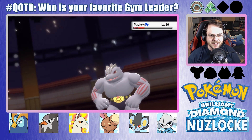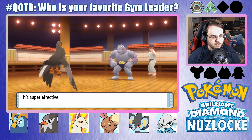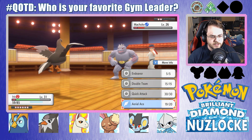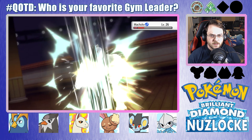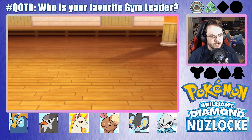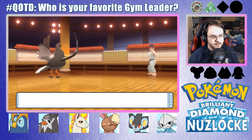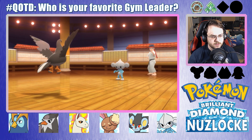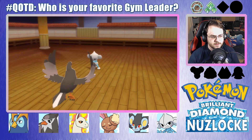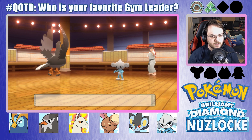It was the right decision to swap to Staravia for this instead of leaving Meditite out in front. Oh no! That is something to think about — these Pokemon do have Rock Tomb. Wouldn't be an issue with Meditite, but Meditite's just too weak. Rock Tomb is definitely going to put a hole in my plans. Another Meditite of their own — gotta remember, I am slower. One trainer down.